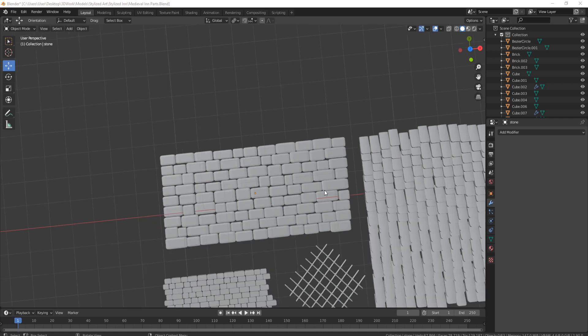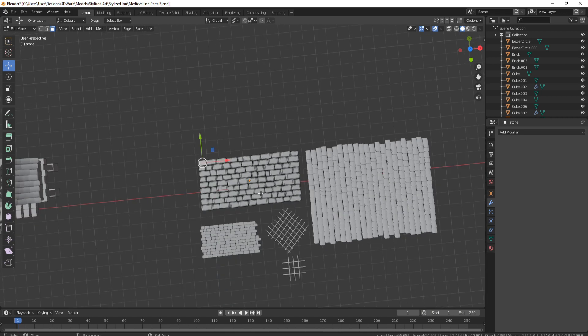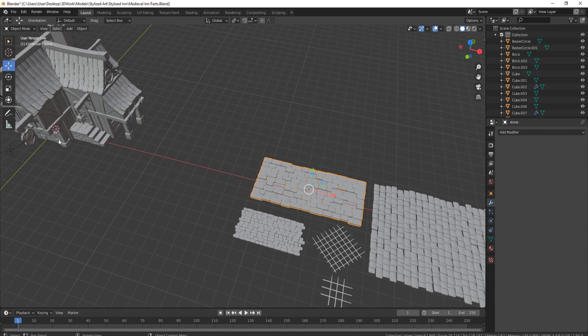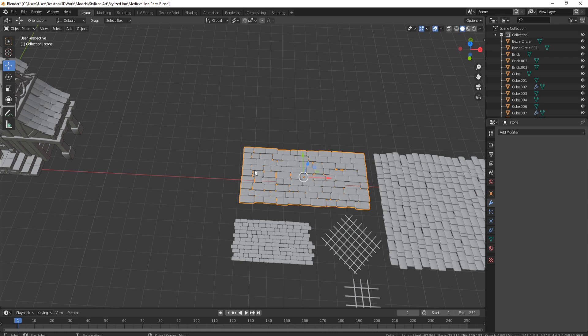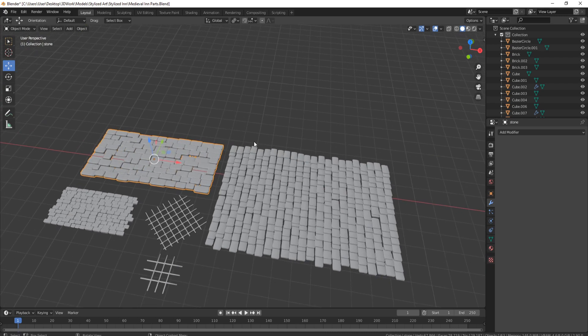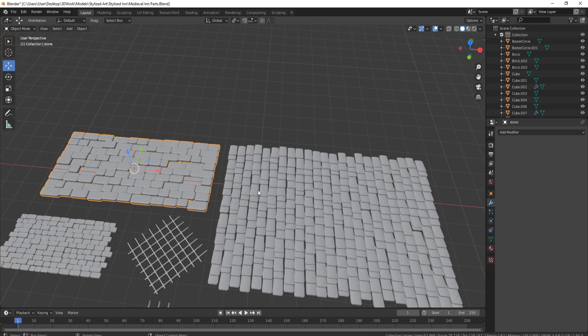Back in Blender, I brought the nanomesh back in and simply pulled everything to the side — they were already randomized on the sides. I got them into the shape I needed and created a fair few, making sure I can use any part of this wall as many times as I want in my actual models. You can simply retopologize the parts if you want to save and optimize it for a game.